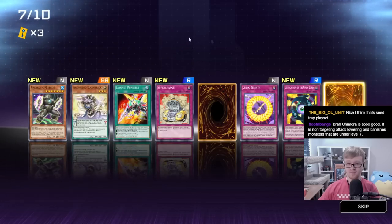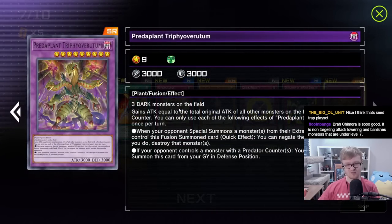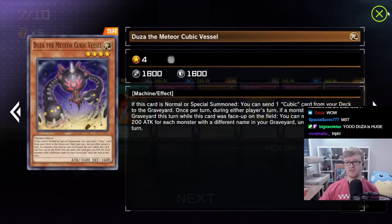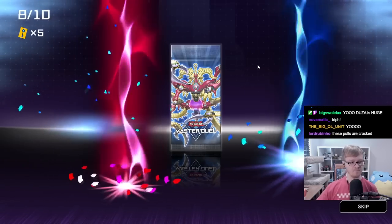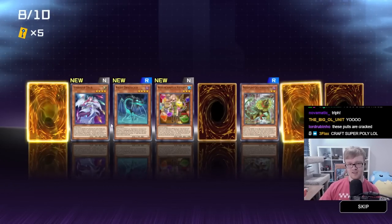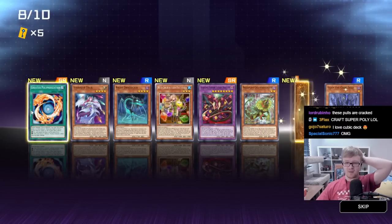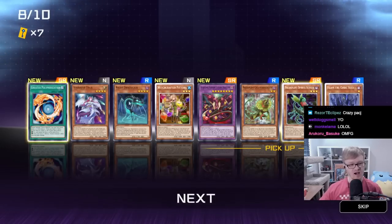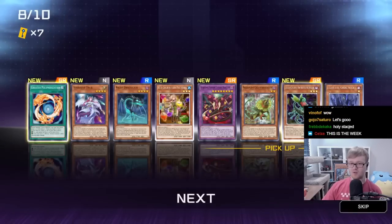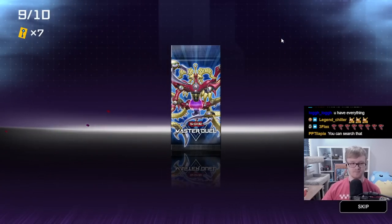Predaplant cards have seen competitive play but we don't have the full engine. We're also missing some key parts for the Cubic deck. Hoping to see a level four monster. Eccentric is like either Exiled Force or MST, which is insane. We finally pulled the Doza — however you pronounce it — probably the best pack we've seen so far besides maybe the double Karma pack.